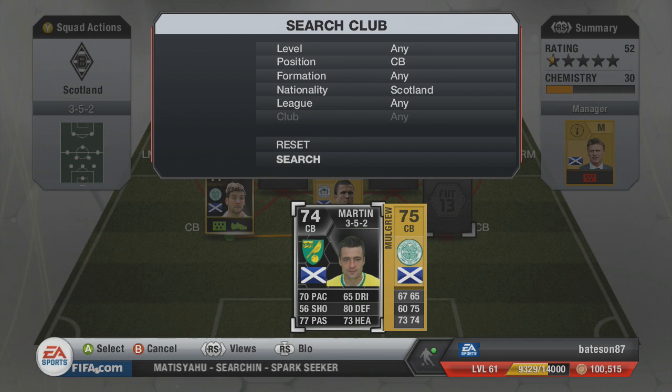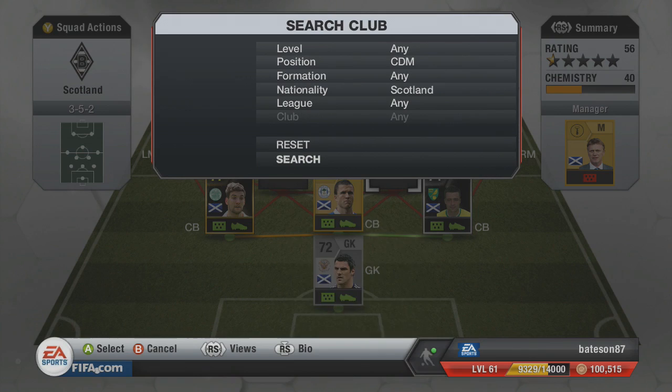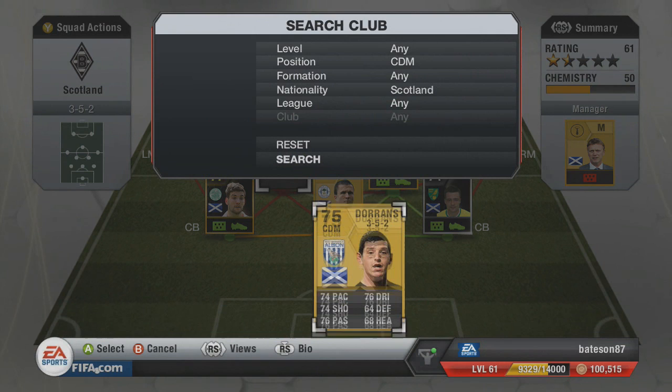On the right hand side we've gone with another inform — a silver inform worth over 100k, quite a rare BPL player with 70 pace. That's the reason his price is quite high. Being a BPL center back, we've gone with him on the right hand side, and he gets a strong link with the right mid as well.